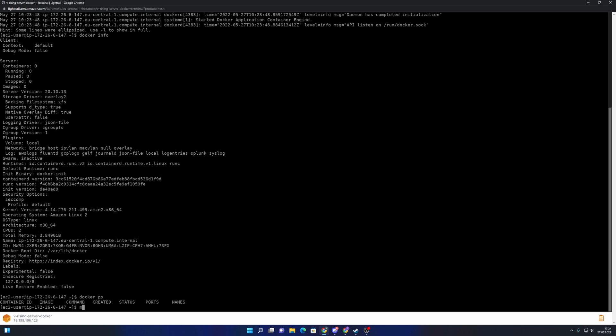We verify with docker ps — as you can see there is nothing running. What we do now is finally start with our V Rising server. At this point it doesn't have to be an Amazon Lightsail instance — all you need is any Docker environment where Docker is running. This was just one way to set up a Docker environment on a virtual machine hosted by Amazon Lightsail.